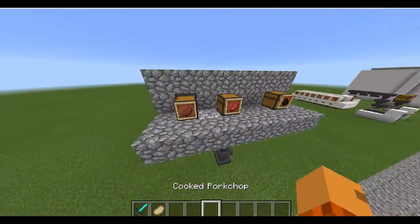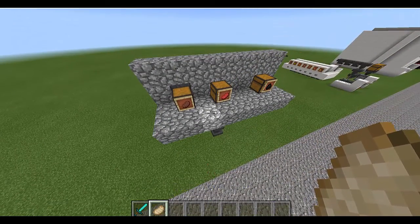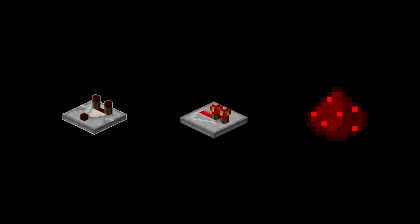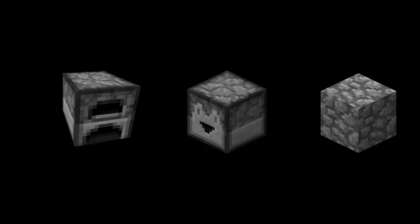So this is basically what it's going to look like, and let's teach you how to build it. You will need a chest, item frames, hoppers, comparators, repeaters, redstone dust, a furnace, droppers — not dispensers — and cobblestone, aka any block you want.